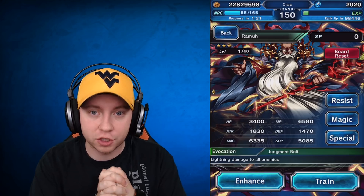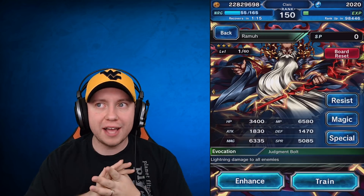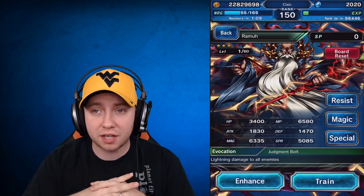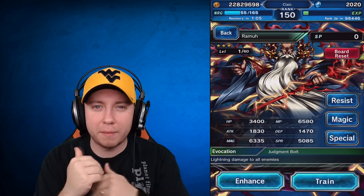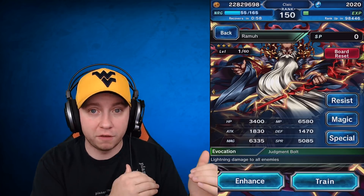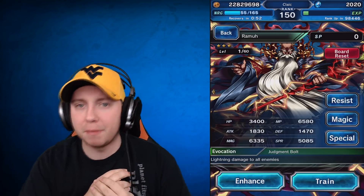Ramuh is going to be a human, so human killer is going to be useful against him. As far as elemental resistances, he doesn't have any — he's not actually resistant to lightning, which I thought he would be. But he is 100% imperiled to water from the beginning, so you can use double Titus or throw water weapons on your users. The things you can break on Ramuh are his magic and defense; his attack and spirit cannot be broken.